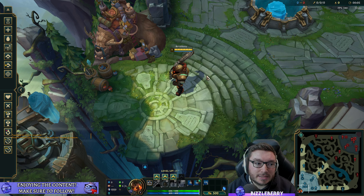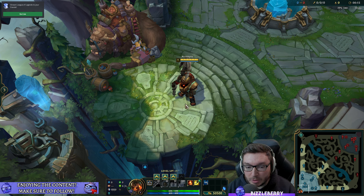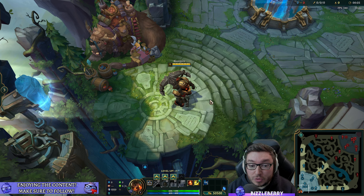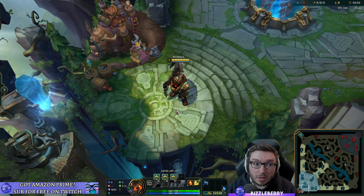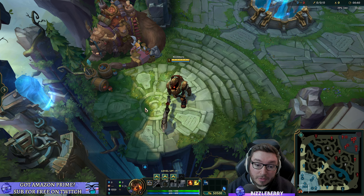Now we're in the practice tool talking about items. If you've already played a tank support, you'll probably be familiar with the item build, since tank supports generally buy the same things. Once you've done one, the others generally fall into the same pattern — you can use these tank items on other supports like Blitzcrank or Leona.